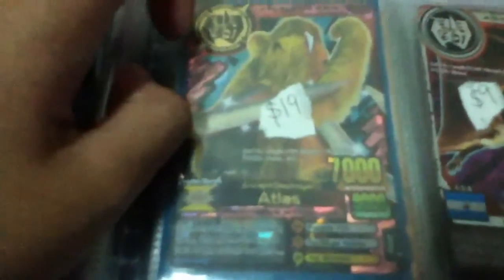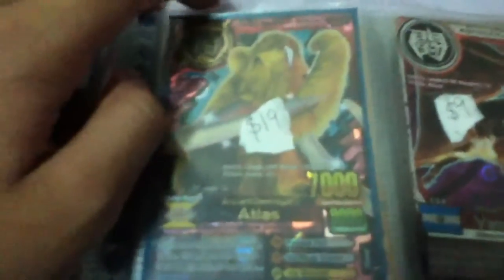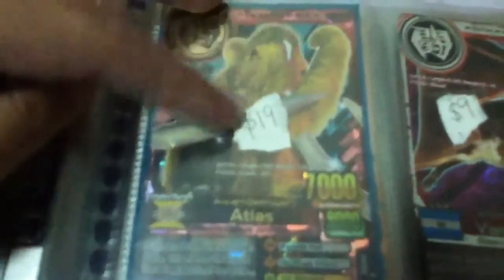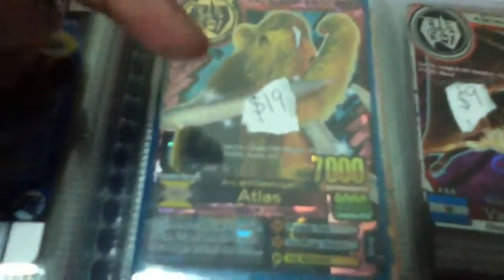Now we move on to the version 6 cards. Let's start from the very powerful card — this is Atlas, the Ultra Icarus Card, and I'm selling it for only $19. Most of them sell for $20 but I'm only selling at $19. If you want to buy, comment below. And VampireBet $9, Baron $7, Decisive Battle $7.